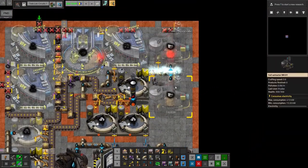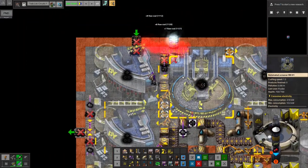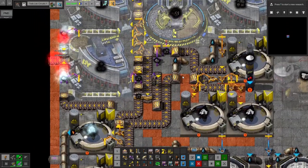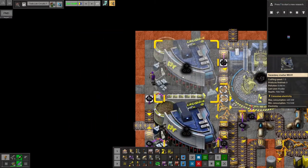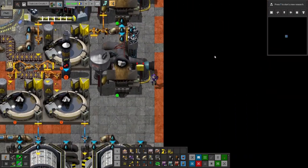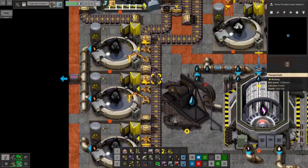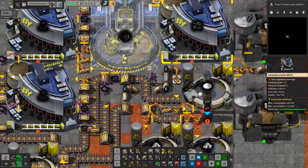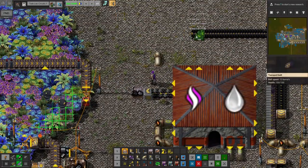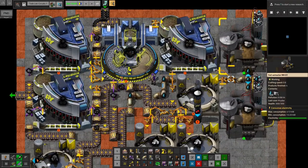Now that I have green science, I should probably do the nanobot upgrades — make them faster. Looks like we're most of the way there. Okay, this is all set up. We need one more screener, it looks like. Let me fix the raw coal input — it's one square over. And that should do it.